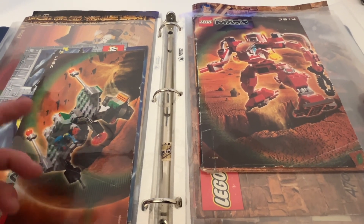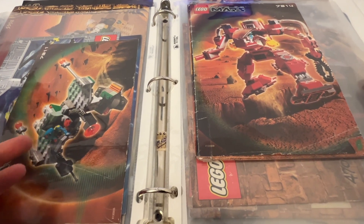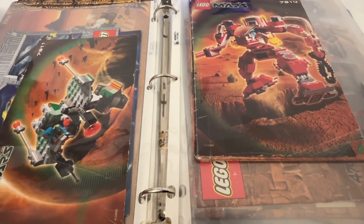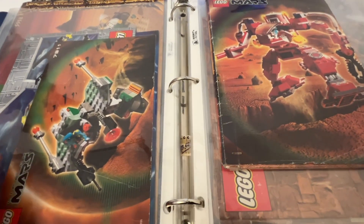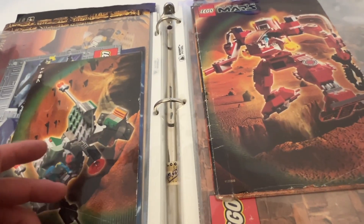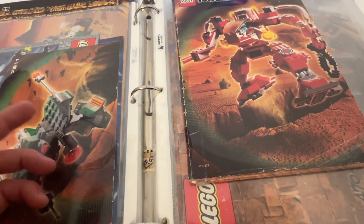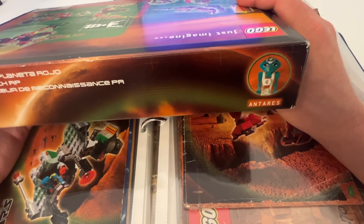After going through my original collection I realized I had almost all the Life on Mars minifigs minus a few parts, so I decided to extend my restore goal to the minifigs from a few other themes as well as a few sets from the Life on Mars theme. I've got to be careful though because it's a slippery slope extending my collecting goals - I don't want to go broke. You know how collecting goes, it can get pretty addicting.